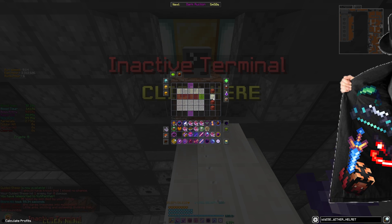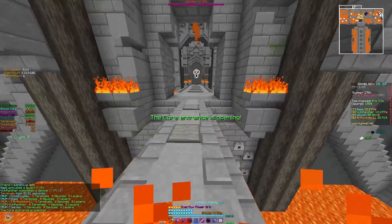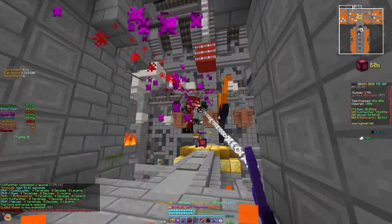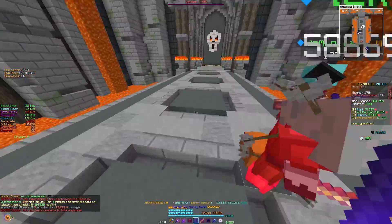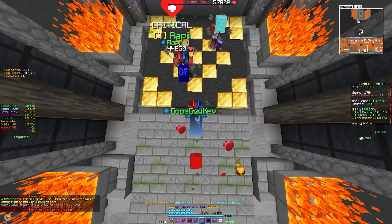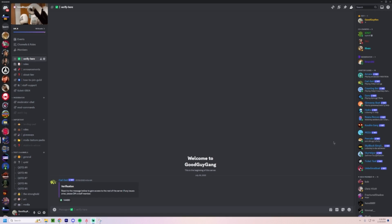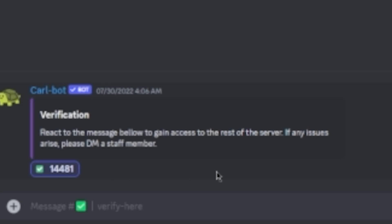Typically, ratters will access your Skyblock account and sell your items for real life money. In short, you should be very aware of what you're installing. Triple and even quadruple check that you are installing mods from the proper locations, and never install anything that someone else sends you — even if it's from a friend, as they could be compromised too. There are also videos on YouTube of people claiming to dupe on Skyblock and inviting you to install a duping mod. Don't do that. You can also get ratted by verifying in sketchy Discord servers — you will never have to verify in a Discord server by logging into your Microsoft account. That's just not how it works. In my server, to verify you just click one button. Overall, just be careful. It's a cruel world out there.